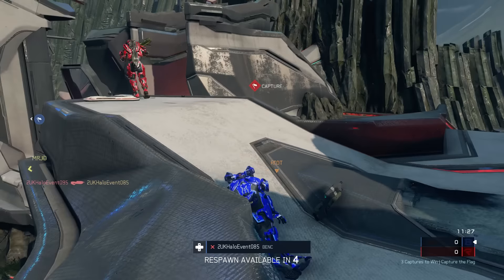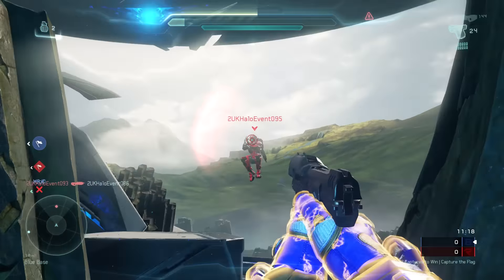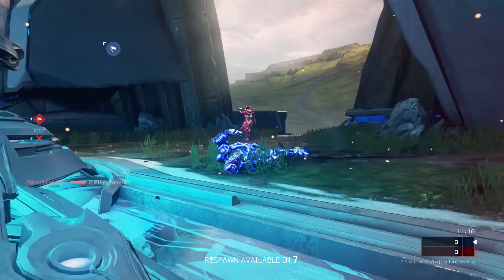Getting the power weapons right at the start gives you a huge advantage, so make sure you try and go for the rockets on Coliseum in particular. Not only do you get the rockets, it also gives you an aerial advantage so you can see where all the enemy team are. You'll also be able to pick up some quick and easy kills with the rocket launcher — something I failed to do, being completely honest, as my shot was all over the place.